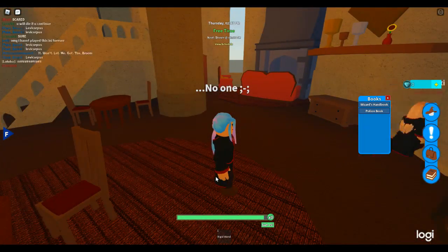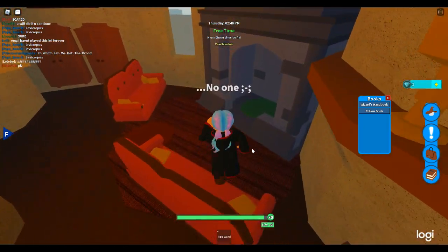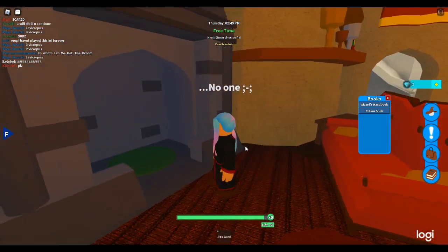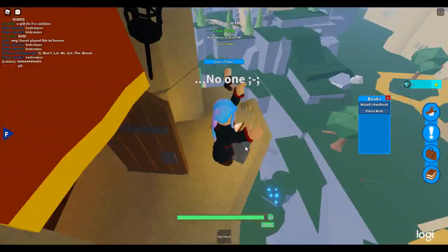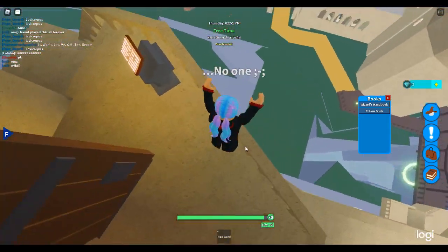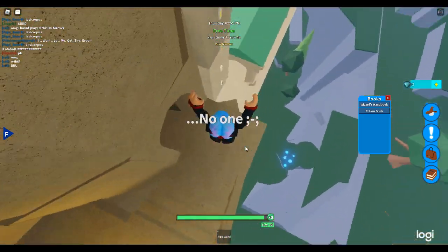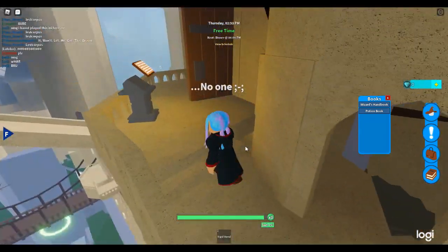Hello everyone, today we're going to be checking out how to get a spell in Row Wizards Roblox. First of all, you're going to want to go from Lion's Tower and just jump down — wait, that's not where I wanted to jump down.